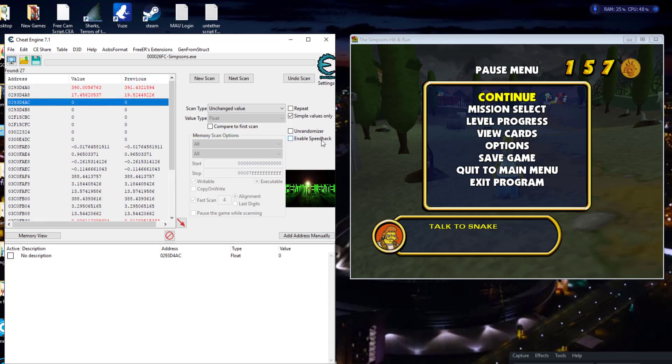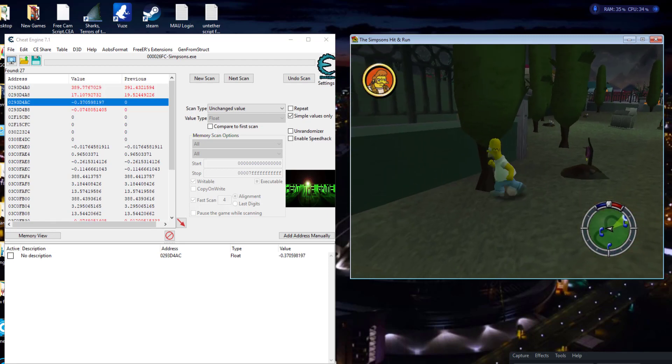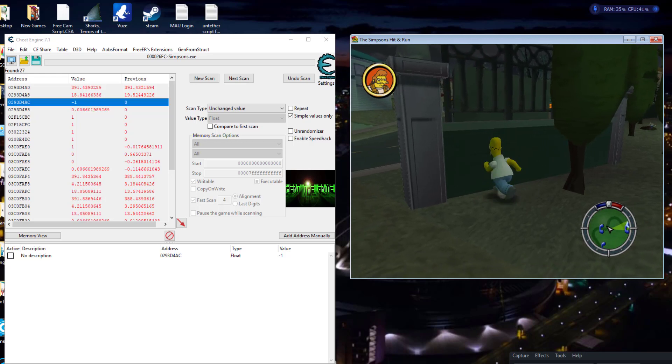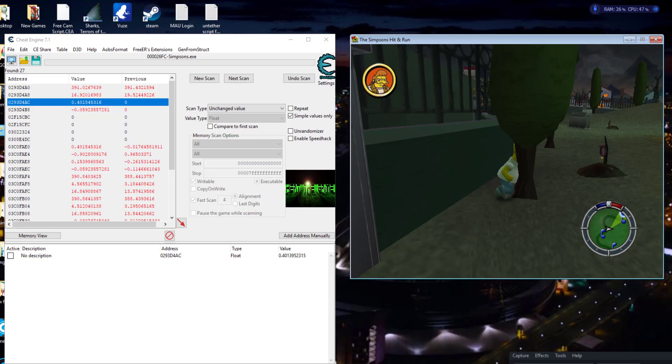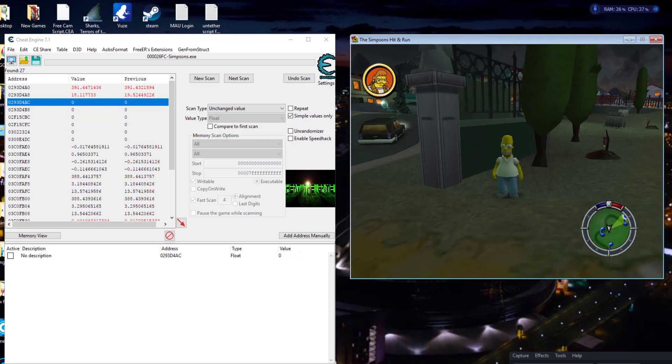Let me go back and check — I think that's the one. It's a negative one when we hit a wall; it's like a different negative value when we hit a tree. I believe it has to do with what type of collision we're touching.